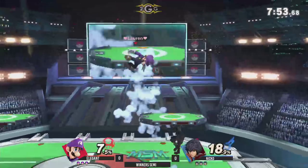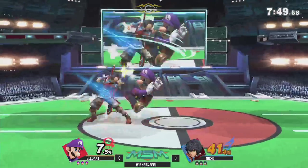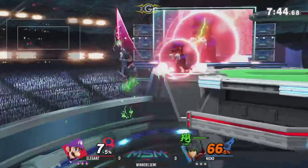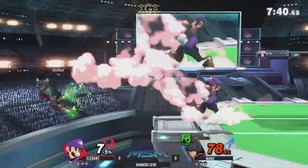Forward air — trying out for the cross-up too, not really getting much of. Nice back airs. Yeah, I've always been a huge fan of Luigi's back airs. It's so much longer than Mario's. He's the taller brother.